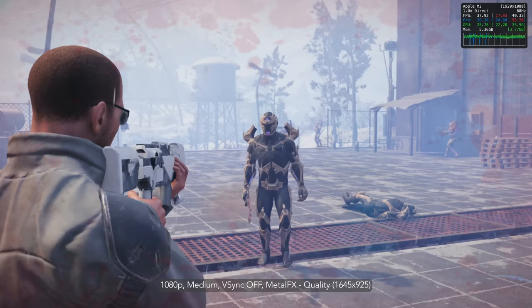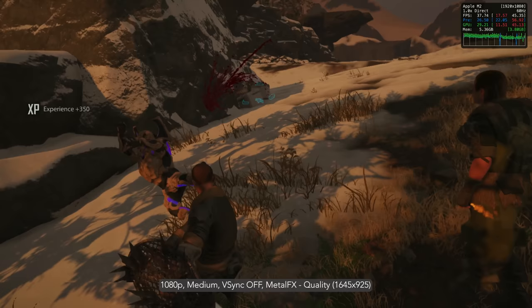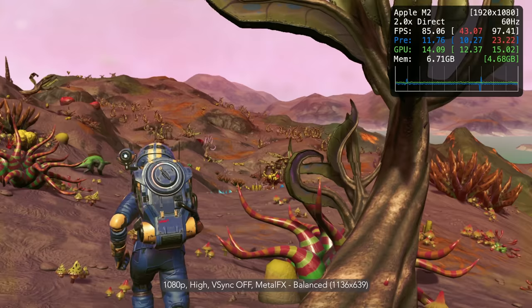The game supports Metal 2.4 and Metal FX upscaling via the temporal variable. On this MacBook Air, it's best to play at 1080p medium settings with Metal FX on quality. In quality mode, the game is upscaled from 1645 by 925. It hangs around 30fps on this machine — one of the most demanding native Mac games yet. It would not have been possible on an Intel MacBook Air, but here it shows the power of Apple Silicon.